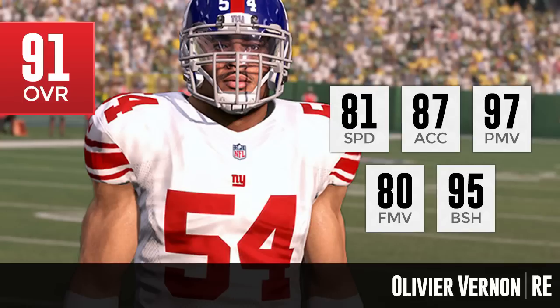He also has a 97 power move, which is very dominant, and a 95 block shed, so not only is he going to be able to go after the quarterback, he's also going to be able to stop the run. His finesse move is only an 80, although most players in this game are either going to have a good finesse move or a good power move — most guys don't have a great combination of both. The Giants are getting a really nice player with Olivier Vernon.